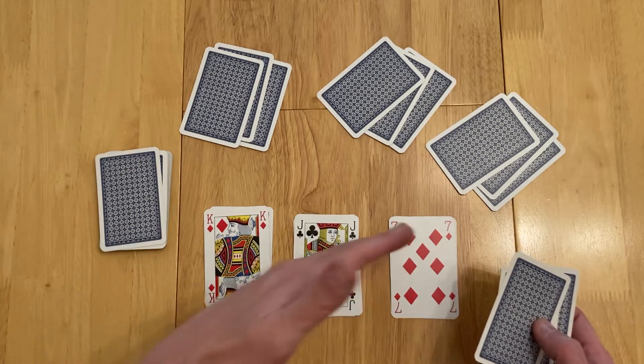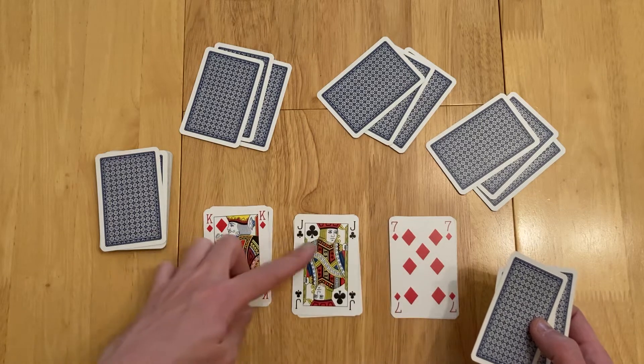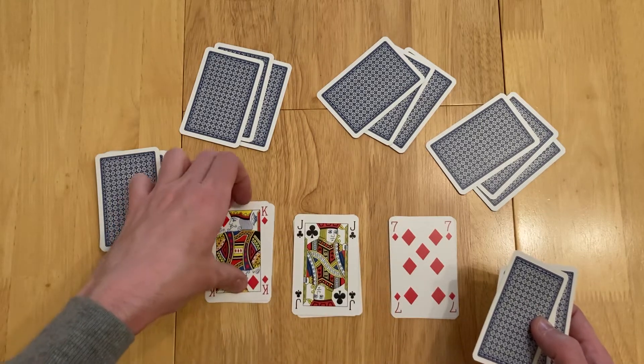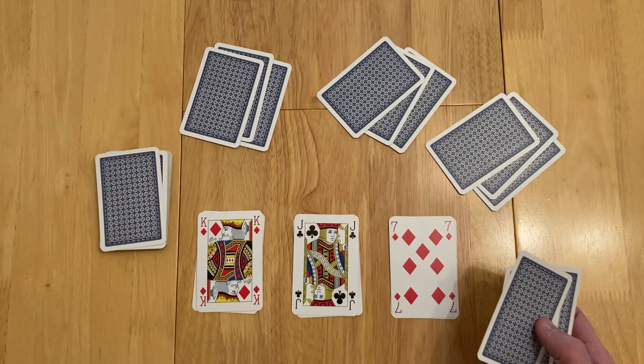Whilst these face-up cards are here you still have to be placing them. Only once all the face-up cards have been played are you able to legally play the face-down ones. That's where the bigger part of the luck comes into it.